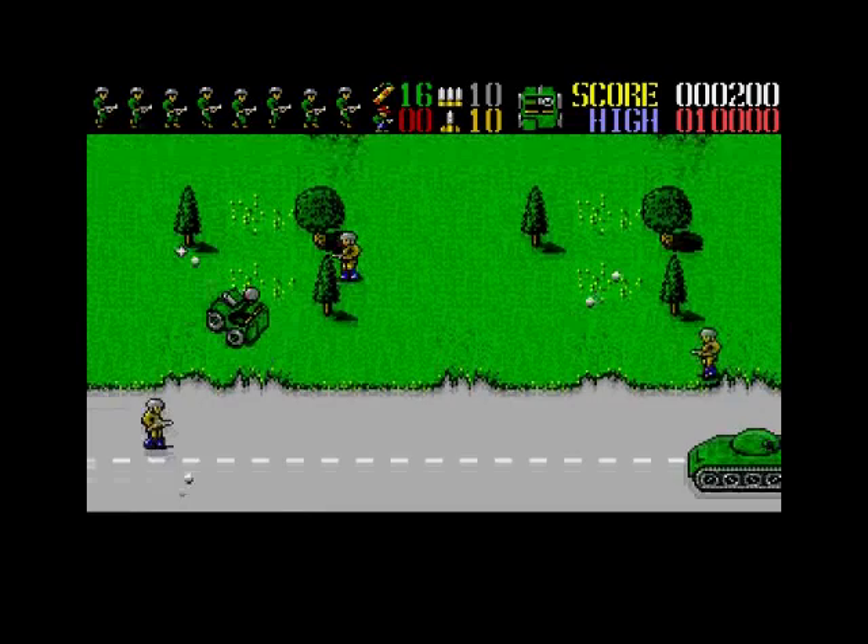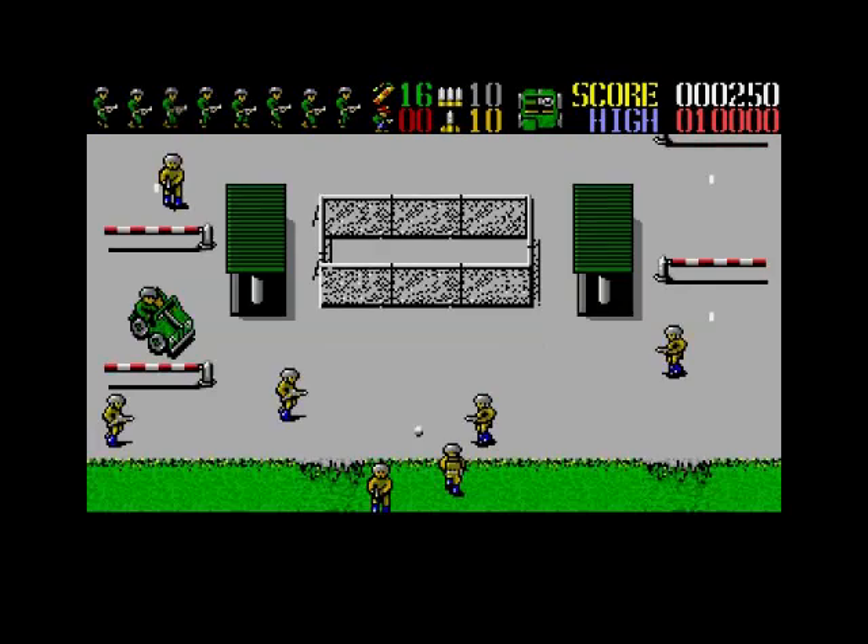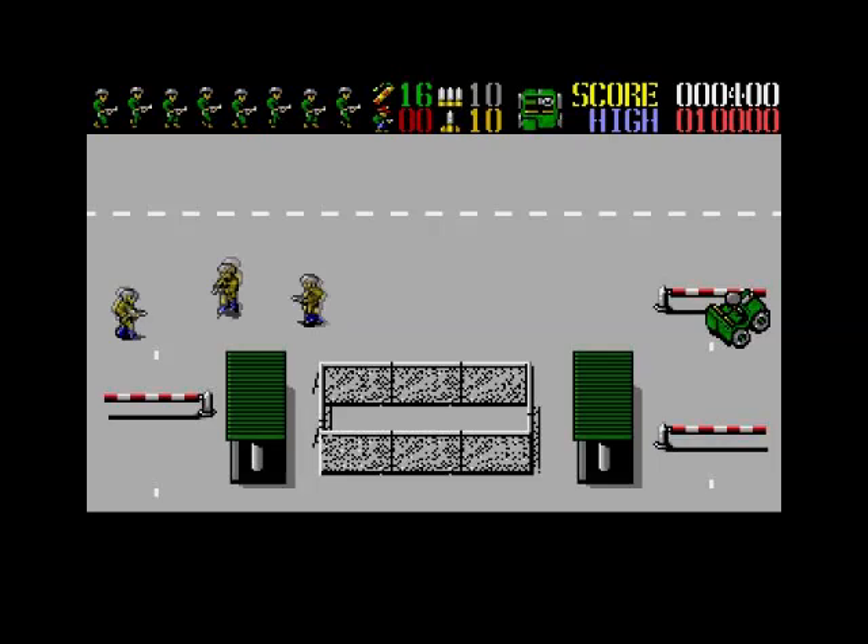We've got to go and shoot Fernandez - I don't know what he's done but he's obviously a terrorist or something. How do we get through these things then? It's a useless jeep. I guarantee if the A-Team was driving it, they'd just jump over it or something.